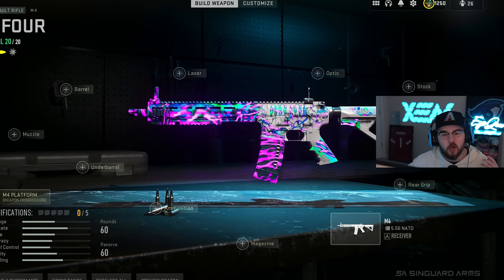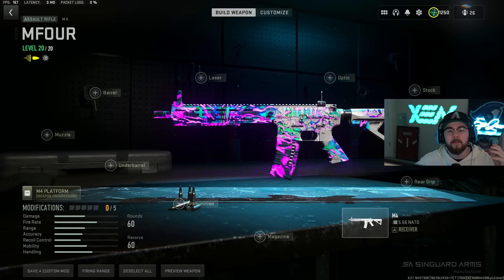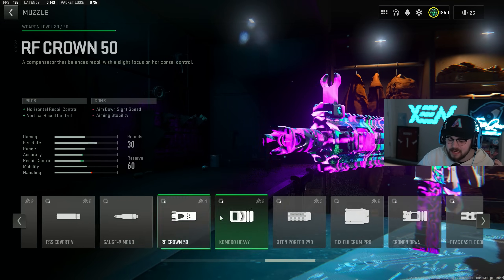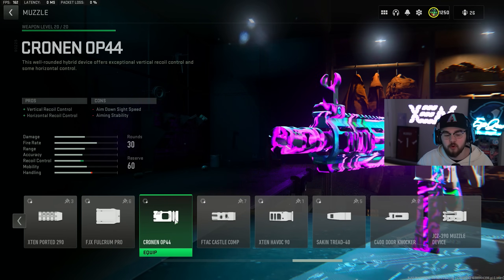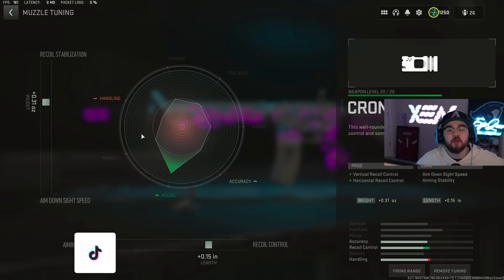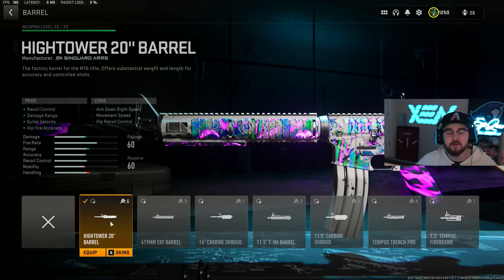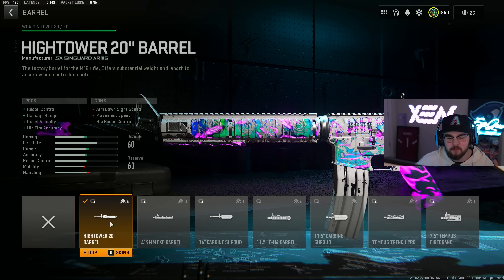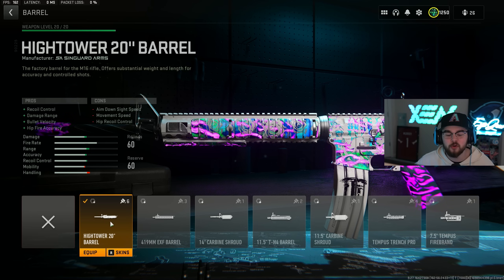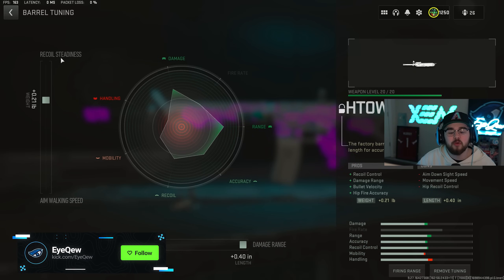Loadout number two is the M4 assault rifle, which is like the old reliable of Warzone. I genuinely don't think it's ever been bad. Hopping directly into the build, starting off with the muzzle we have something a little bit different — the Cronin OP44, giving you guys that vertical and horizontal recoil control making the M4 super controllable. For the tuning on the muzzle we're doing plus 0.31 for recoil stabilization and plus 0.15 for recoil control. Then we're tossing on the Hightown 20 inch barrel, giving you guys recoil control, damage range, bolt velocity, and hipfire accuracy.